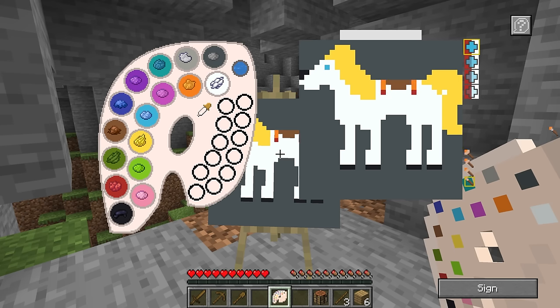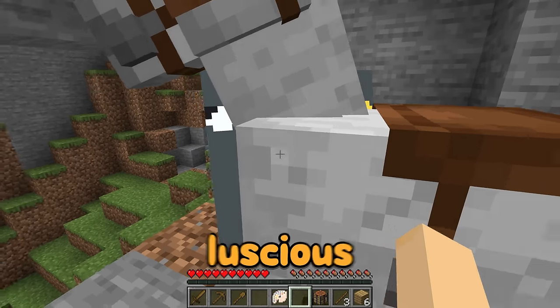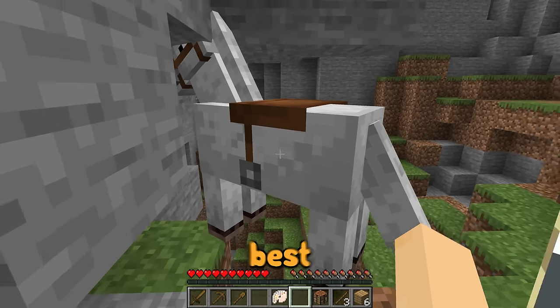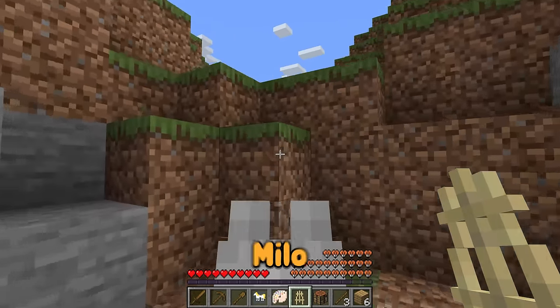Let's summon the horse in three, two, one! Wow, it came to life! It doesn't have the luscious, golden, flowing hair of my drawing, but hey, it's the next best thing. We're gonna take the horse and ride it out of this cave and away from Milo.